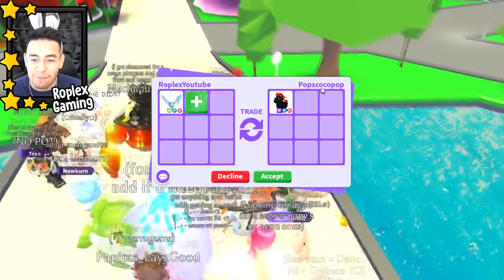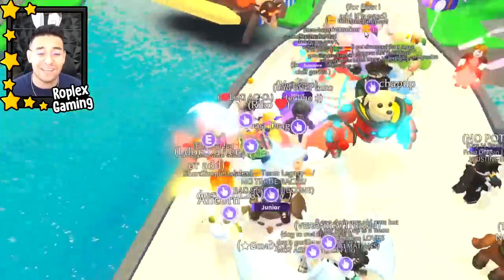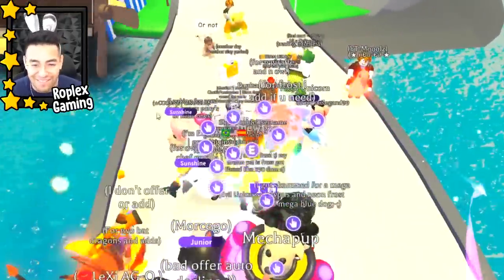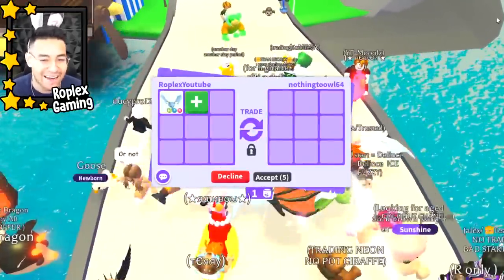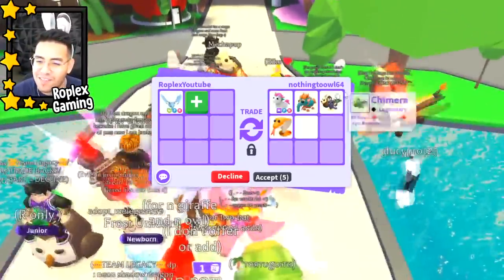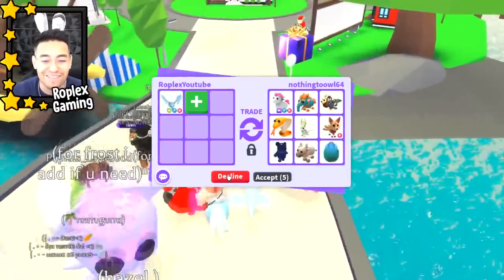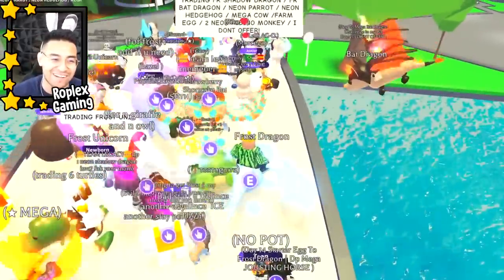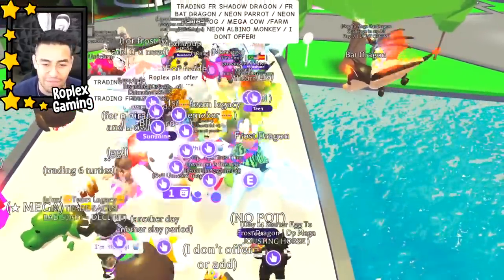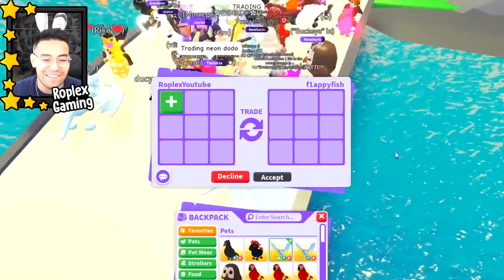Mr. Pops Coco Pop is putting up a mega fly ride evil unicorn — pretty good, but I don't think he was offering for the neon frost dragon; he probably wanted me to add. Moving on — nothing too low, nothing to owl... he's trying to work his way up to an owl. That's pretty cool, but we're gonna decline it.